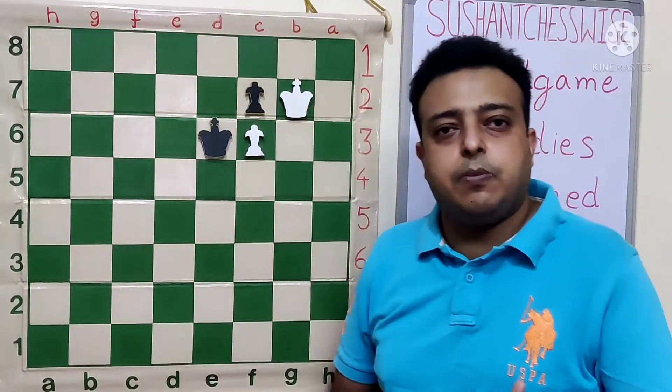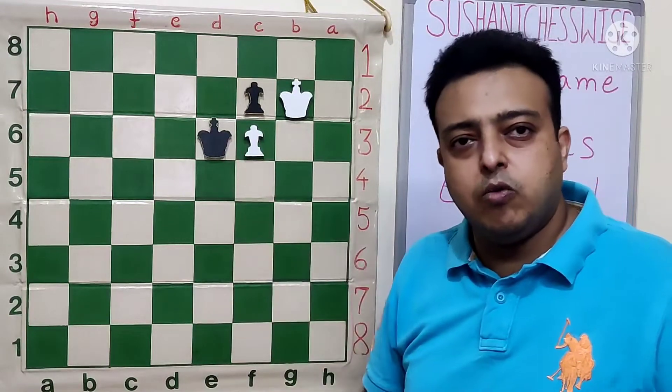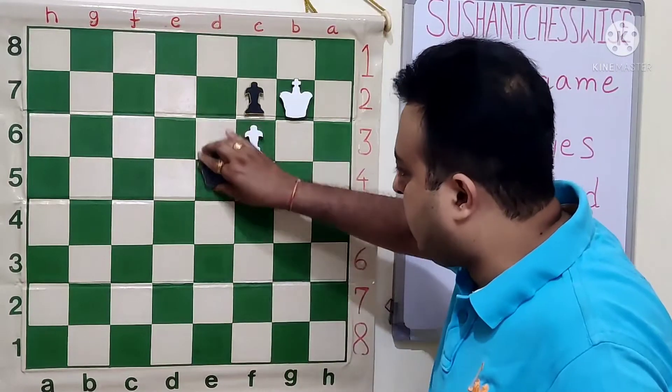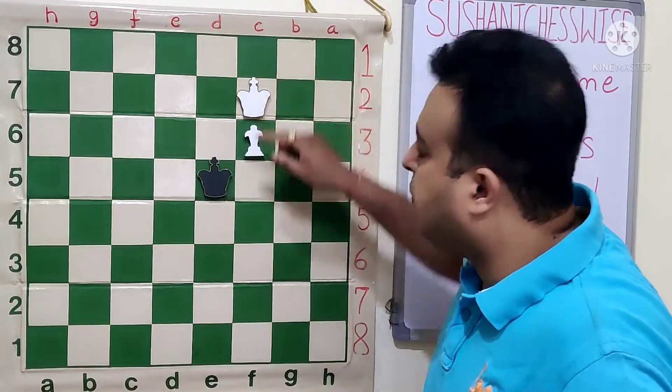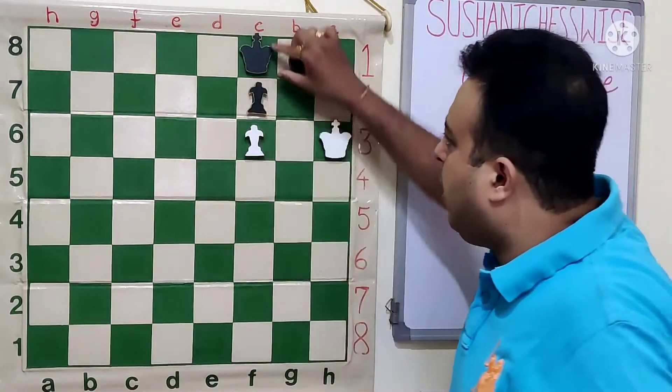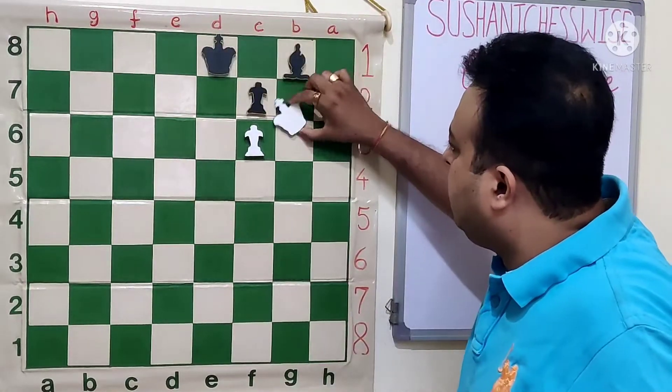This is the position of reciprocal zugzwang as well, which we have discussed before. With black on the move, his king has to give way for the white king to take the pawn on f7. And white wins. After Ke5, King f7, the king moves away and the pawn promotes. Finally, after Ke8, Kg7.